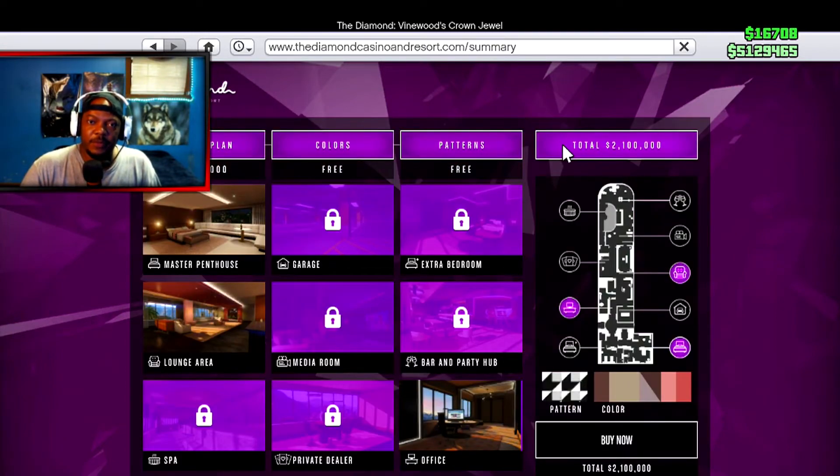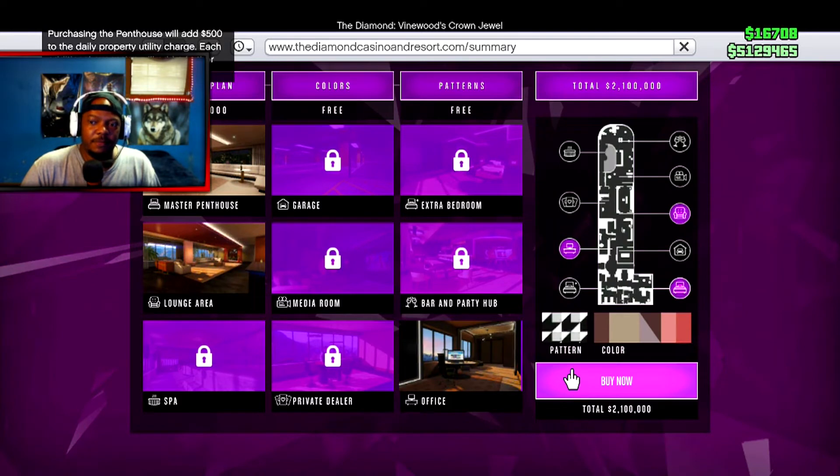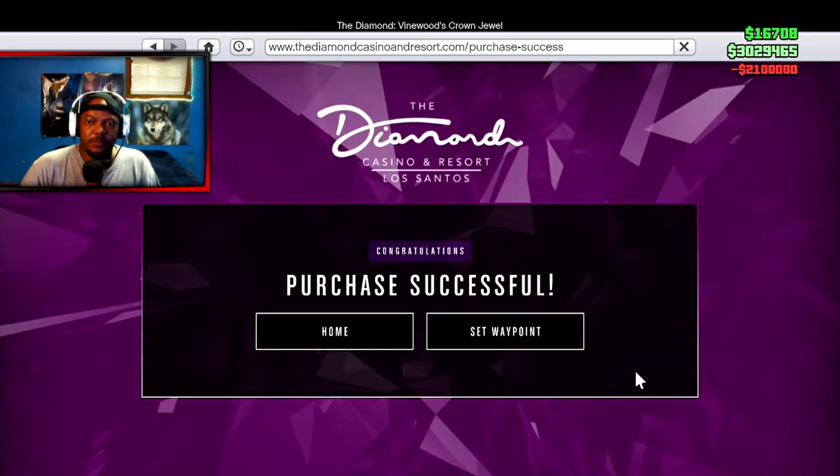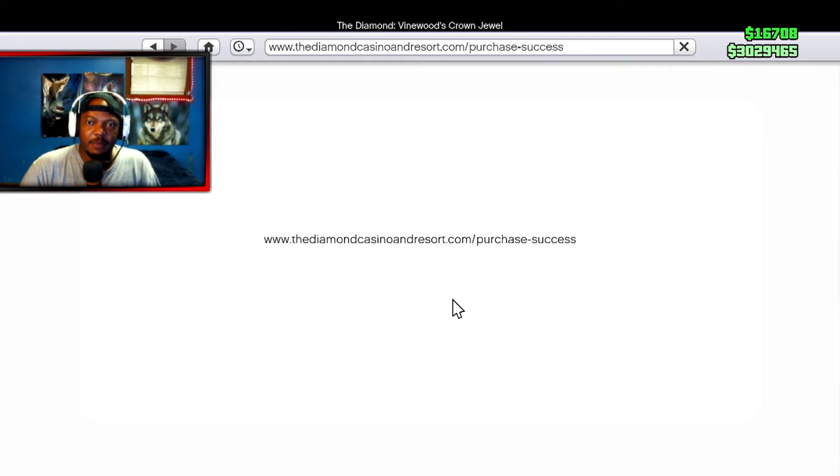Here's the summary — with the basic stuff, your office, lounge area, and a penthouse, you're going to need about two million dollars. That's just the basics. Let's buy the casino penthouse — it will add $500 to your daily charge, which is cool. There we go guys — we have purchased the penthouse as well as the membership.